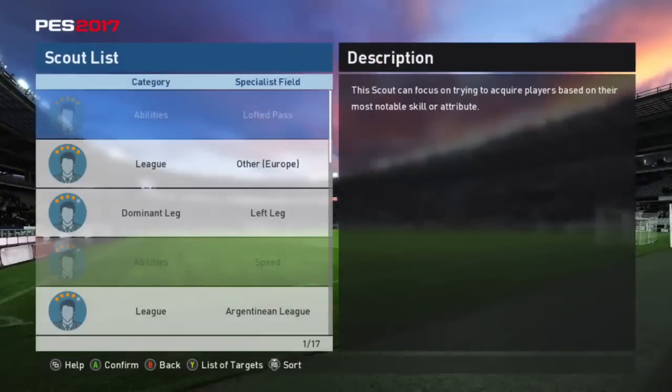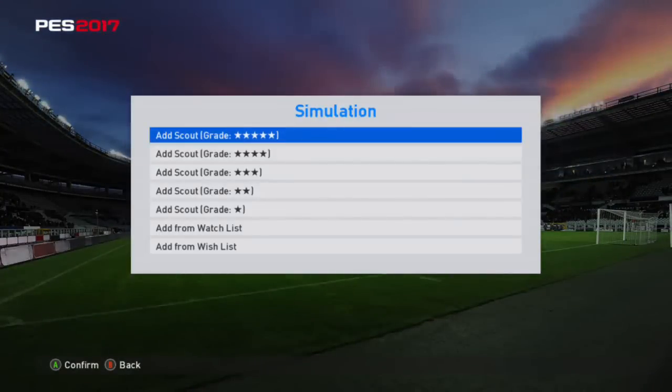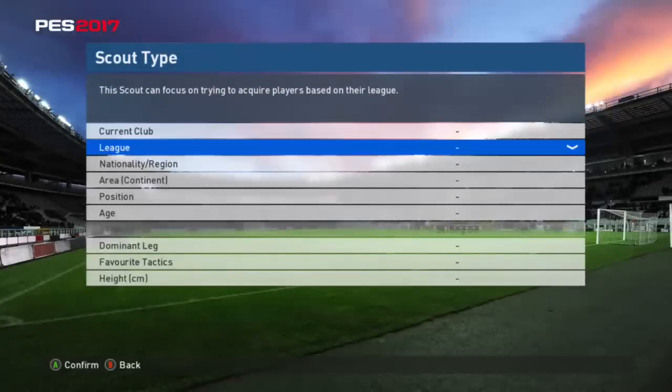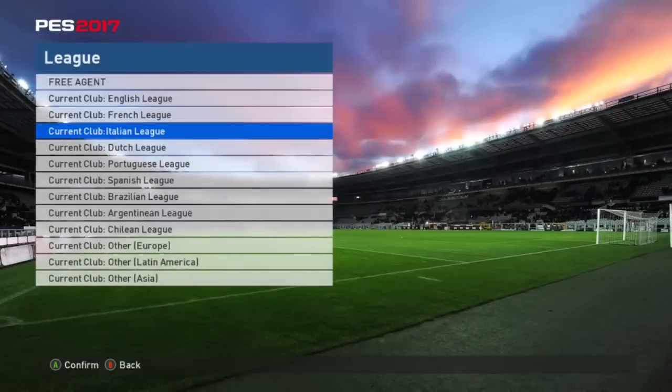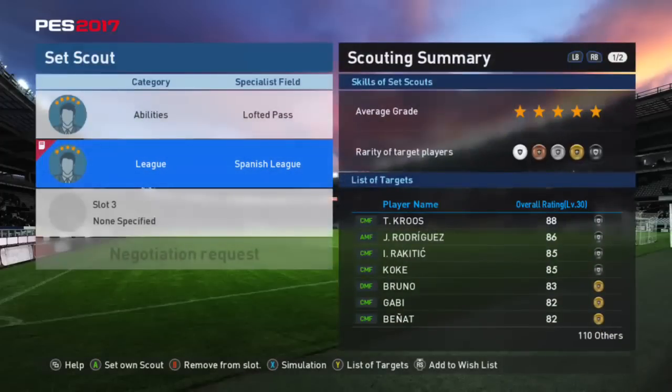They've got simulation tools you can use. Hit X and it asks which kind of scout you want to add to the simulation. Say I want to add a 5-star Spanish league scout. If I go to the auction house and get a 5-star Spanish league agent and add it to the agent I already have, then I can get this list of players on the right plus 110 other guys.